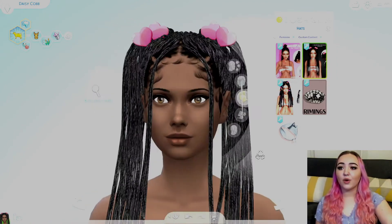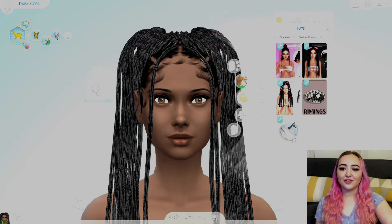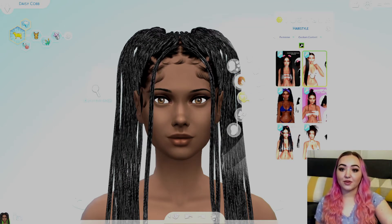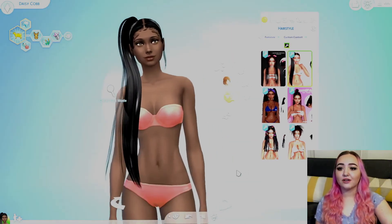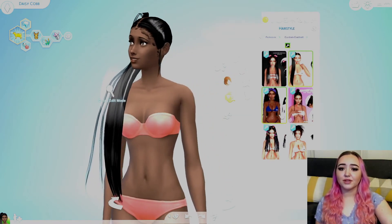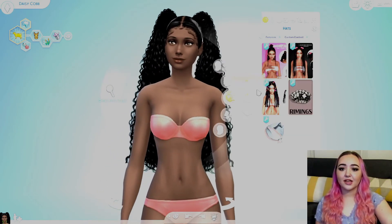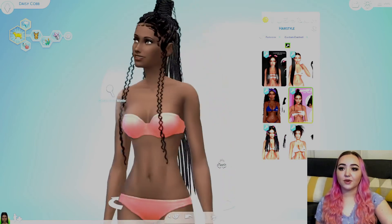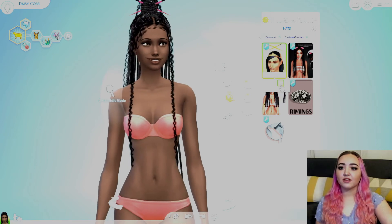Oh these are cute - these little baubles I guess I would call them. Those are really cute, I really like that. Actually maybe if I had my actual skins on it would look really good. Oh I love this one - this one is so cute. And then we have this one which is more of like a pigtail-type style. And then we have this more pulled-back ponytail which has these little chopstick things to go in it - that's pretty cool.